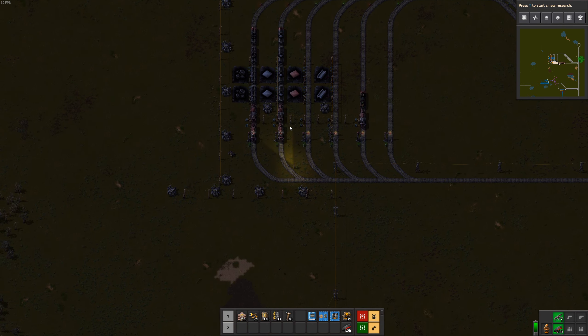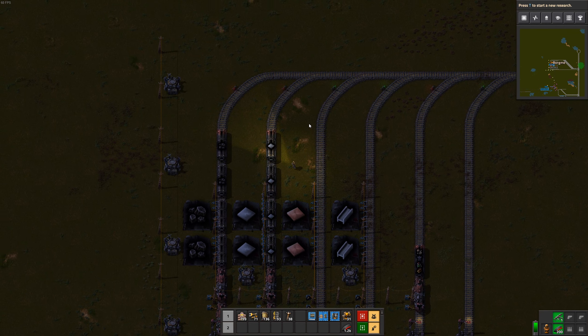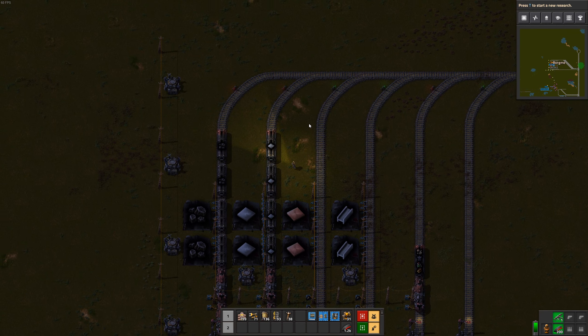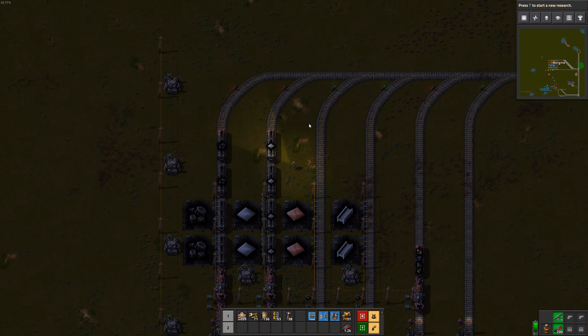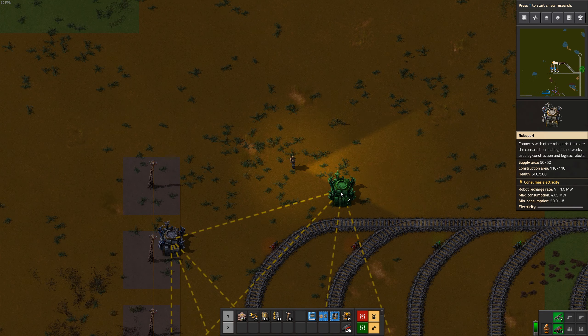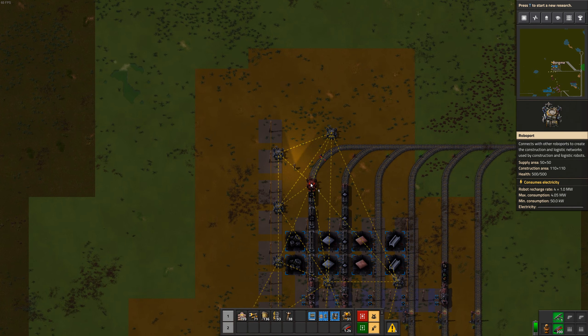So this area below all of our train stations will be dedicated to everything that needs fluids, at least to begin with. I'm not actually sure how much fluids we need for the essential building bases, but we'll find out. So up here will be where most of our stuff is made, I guess.